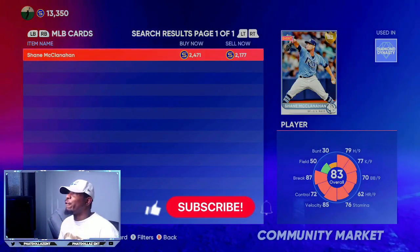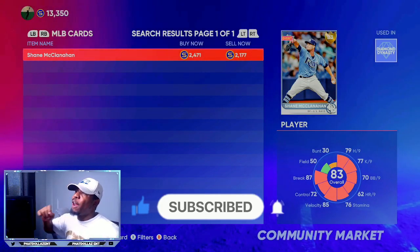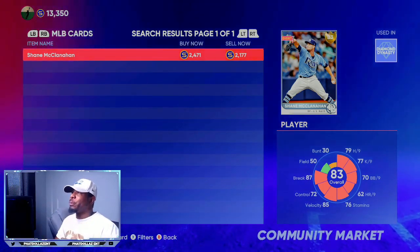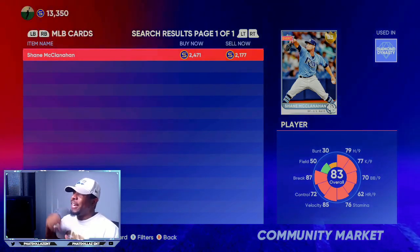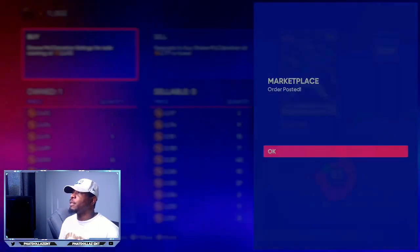The first card we're going to go over is 83 overall Shane McLanahan. You can see he's very very expensive right now. There are a few different ways that you can get this card for super cheap. Number one, take some of your stubs and invest into him today — put a buy order in for 1,500 stubs.